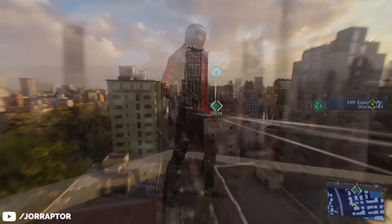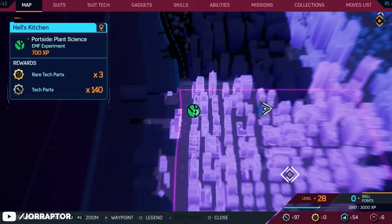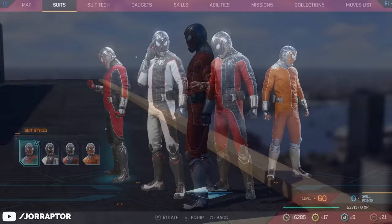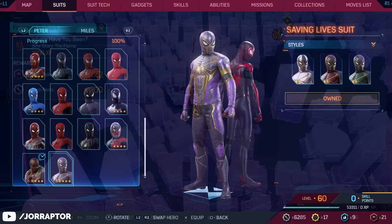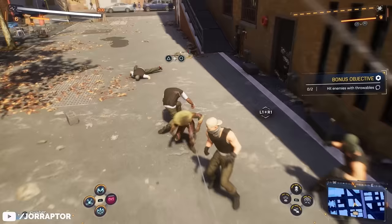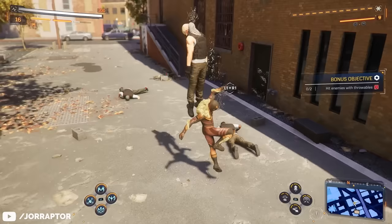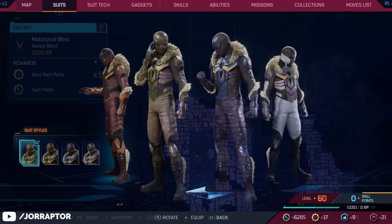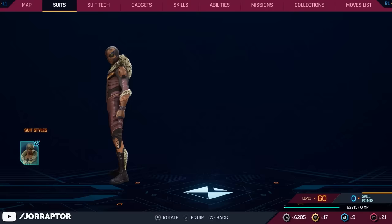The Life Story suit, made by Insomniac, is earned by completing all the EMF experiments in New York — just go after the green icons on the map. It has suit styles with the complete orange variant being particularly unique. Completing all the Flame side missions rewards you with the brand new Saving Lives suit — not a huge fan of the regular color, but the red-yellow-gray variant is really amazing. Peter also has suits that unlock throughout the main story. The Last Hunt suit, inspired by Kraven, is earned by completing all hunter blinds and bases — and it's the only suit in the game that both Spider-Men share, so Miles gets it too.